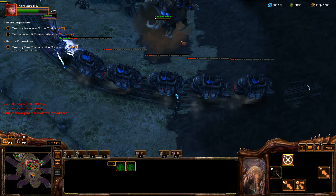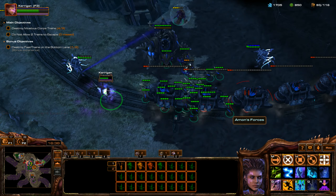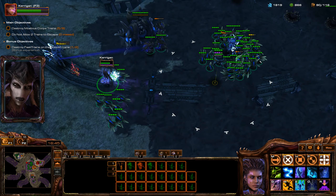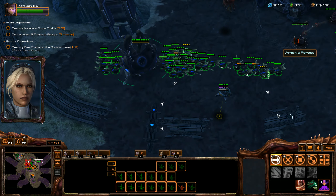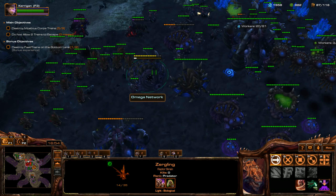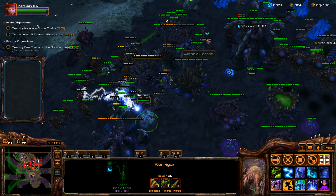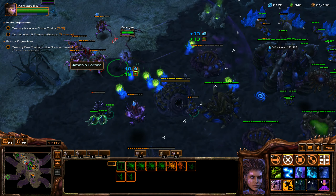We're not going to let this get away. We've got a couple of Lurkers — we're going to throw these guys down. Hopefully those Zerglings come out real quickly. Reinforcements are here — just look at that. Without those Nidus Worms, that would have been nasty. We're going to hop them all back into this Nidus Worm and spawn everything out here.